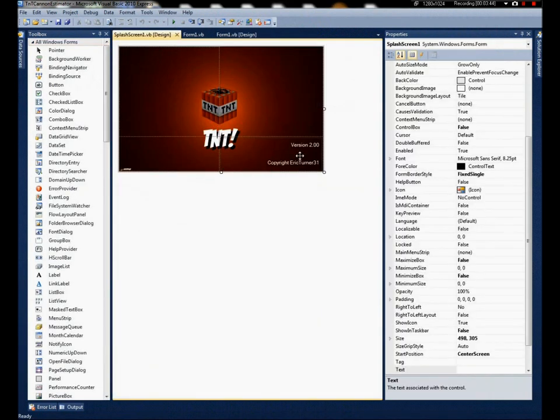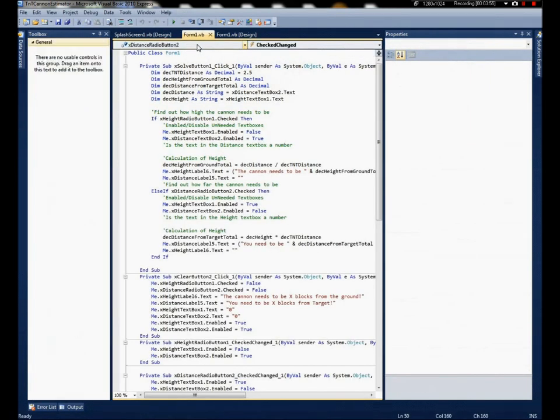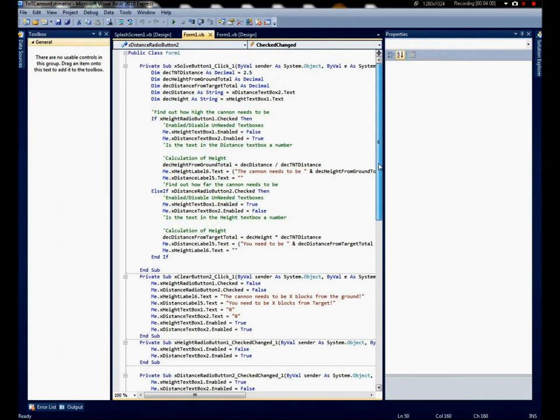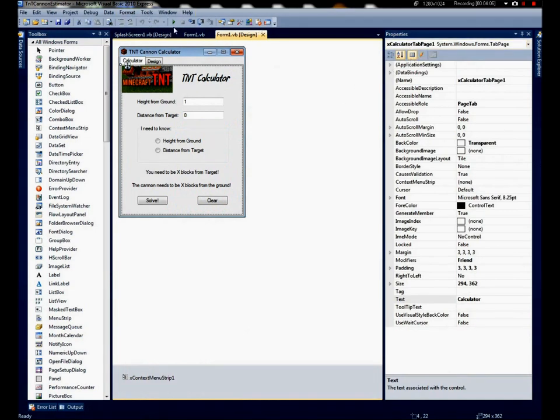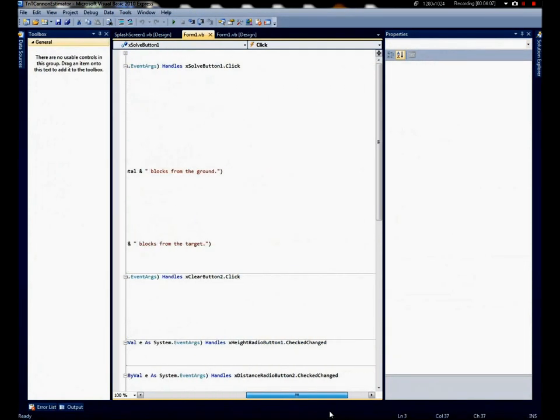We have our splash screen, version 2.0. We have some of the basic code. We have this click handler here, as part of tab one. I can click tab page one, and it handles the solve button.